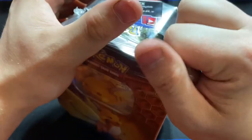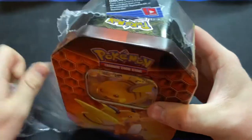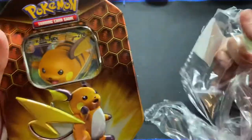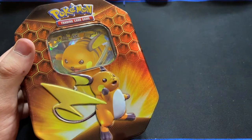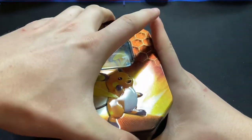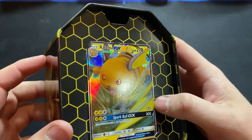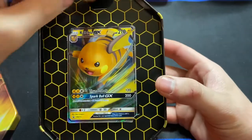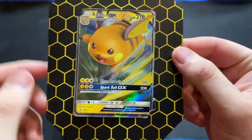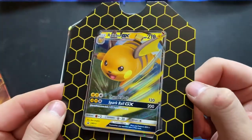We're going to start with the Raichu tin because personally I don't think Raichu is as cool as Gyarados or Charizard. So we're kind of just doing the worst first. Obviously Raichu is a good Pokemon. That actually looks really nice. So obviously for all of these, we have our promo cards, and all of them look really, really nice, actually, including this Raichu promo card.